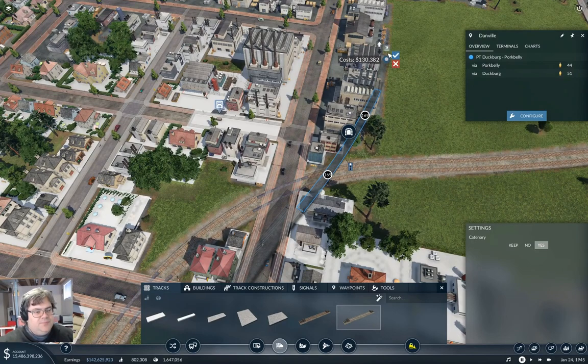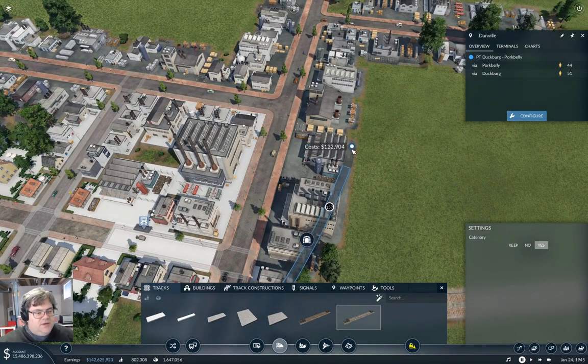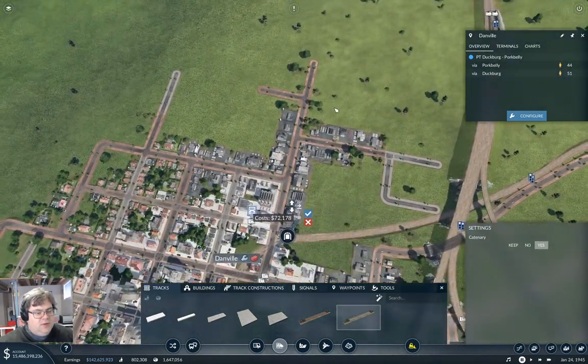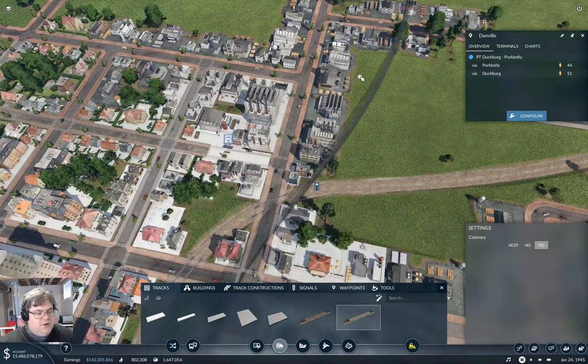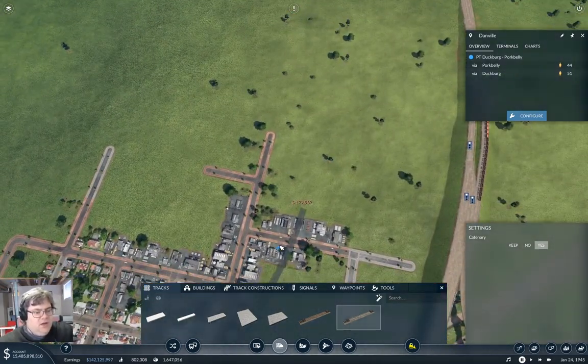I think we can keep it level until we get past the city development there. I thought that was going to be harder. Now we need to get up to Cityville. I think I'm just going to — where's the platform over at Lake Wobegon? It's on the outside. Okay, and we're on the outside here, so I could just put the — you know what, that's probably the thing I'll do. I'm going to do that.